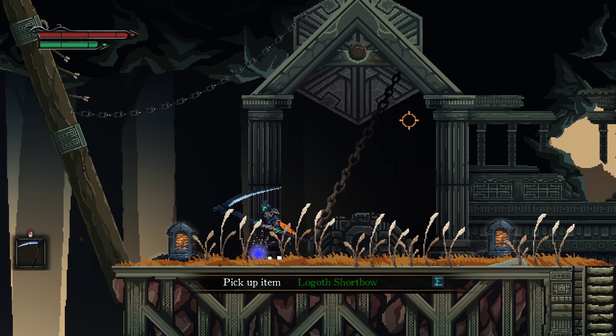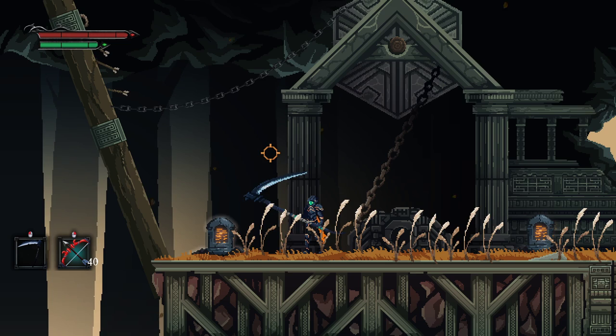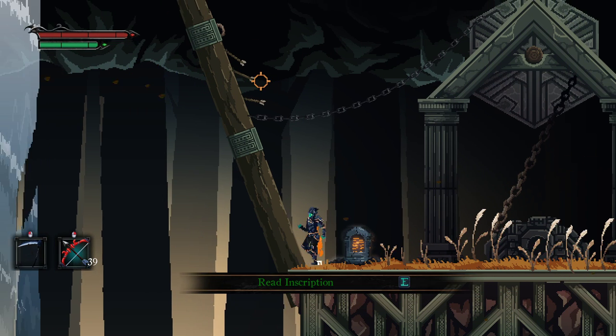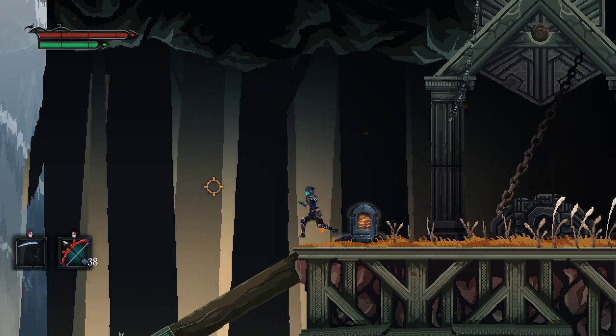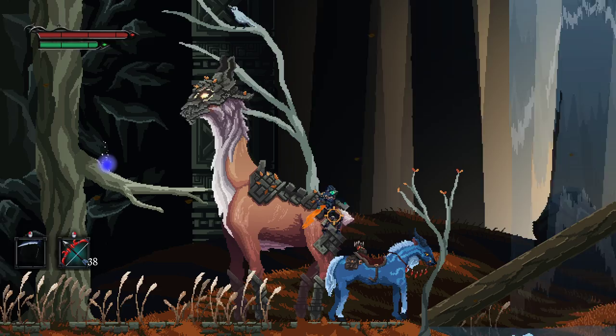Use the horse to leap over big gaps. Logoth shortbow — right click to use the secondary weapon. That's a very powerful arrow, but such is life.